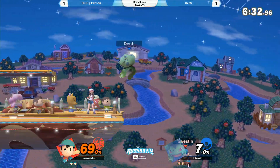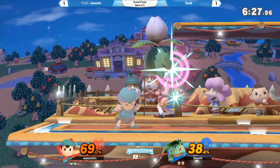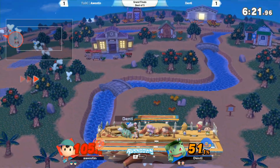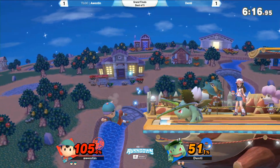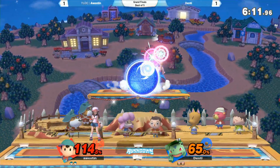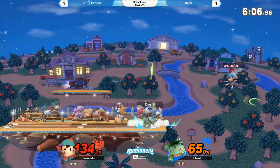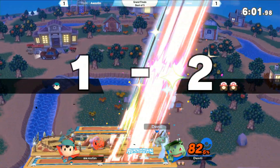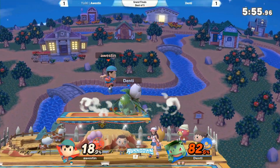Back air to up B — nice. Austin getting those forward air chains, gets the grab on the air dodge punish. Down air, up B — oh my gosh, it almost took it. Down air, tricky recovery. These guys have been very creative on their get-ups from the ledge. Back throw. I think that might have been a missed input. Was that forward air? I didn't expect that to kill — shot him up into the heavens. I was not ready for that.